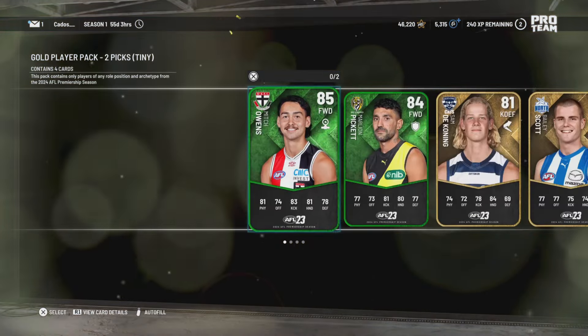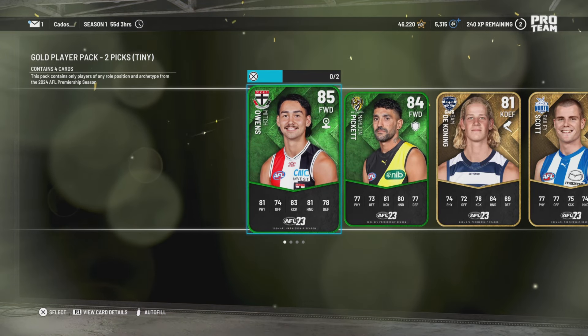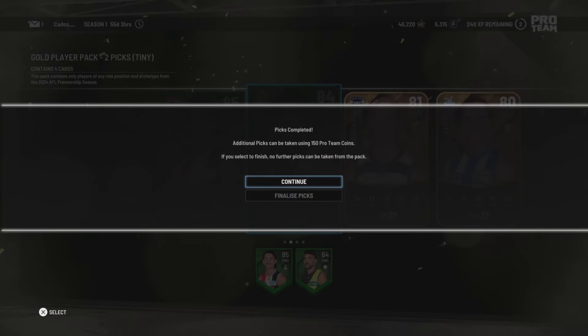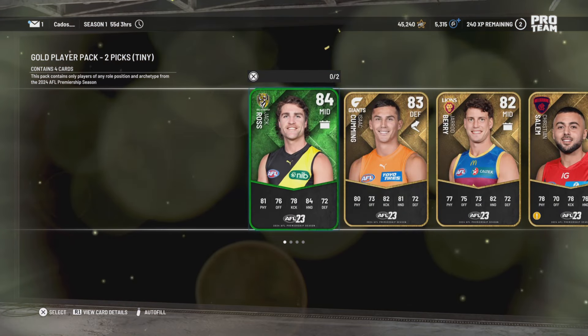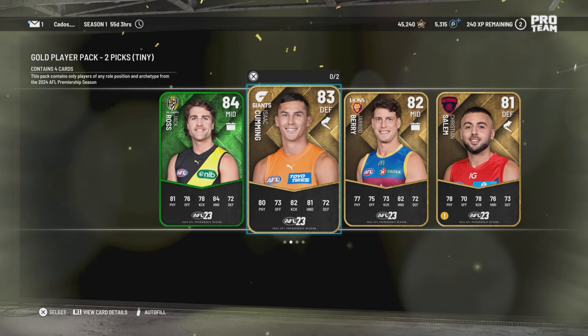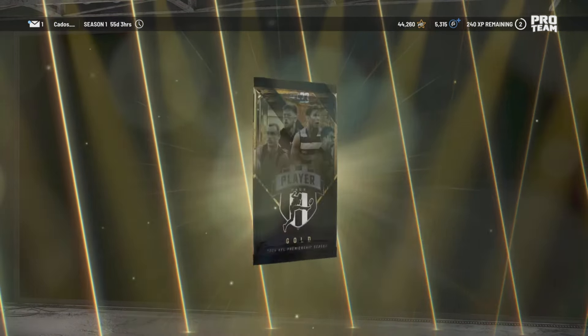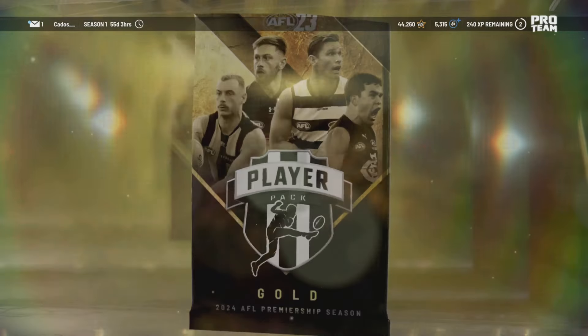Next pack — oh, this is a better one. Mitchy Owens, love that bloke, and Marley and Pickett back. Not bad. Jackie Ross. Alright, next pack, let's see what we pull in this one.